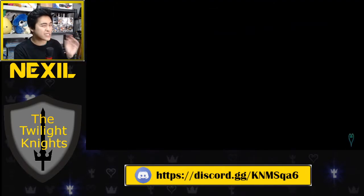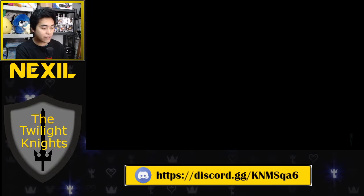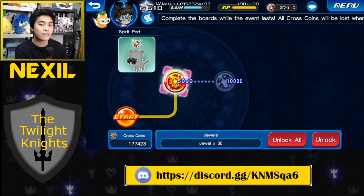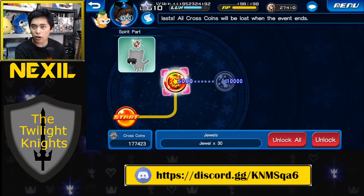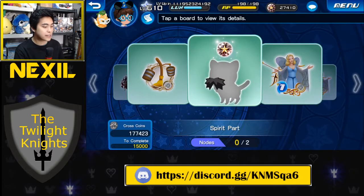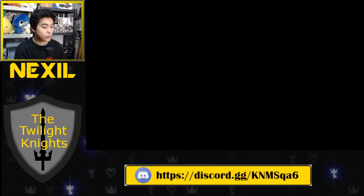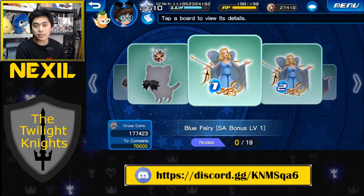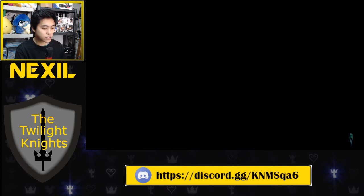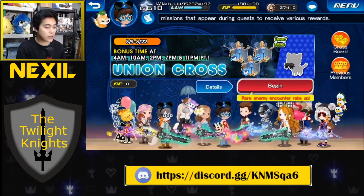Another way to get jewels is through Union Cross. Union Cross boards have jewels in them, but there's not a lot — you literally have to do hours of work to get anywhere between 300 to 600 jewels available in Union Cross boards. It takes a lot of time, but it is a free way of getting jewels. You don't have to buy the whole board; you can spend up until the jewels and then move on to the next board. Every month you get about 900 max additional jewels just from playing Union Cross, bringing us to 19,300 jewels.